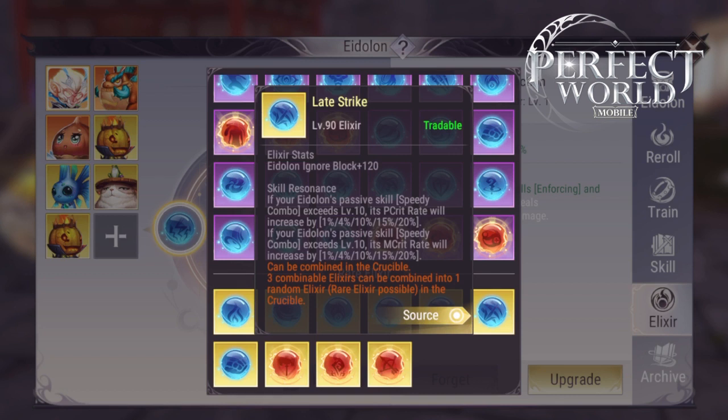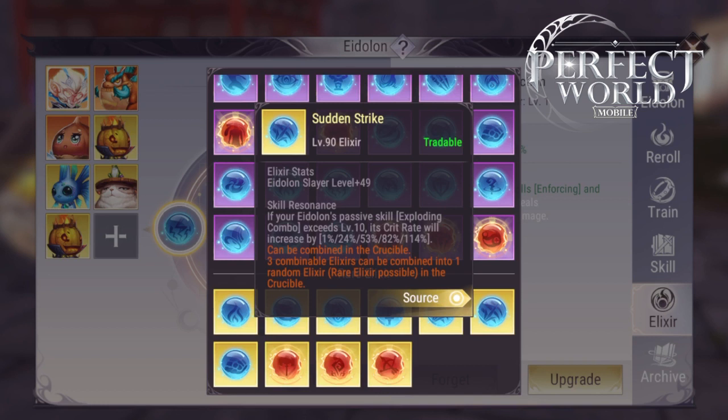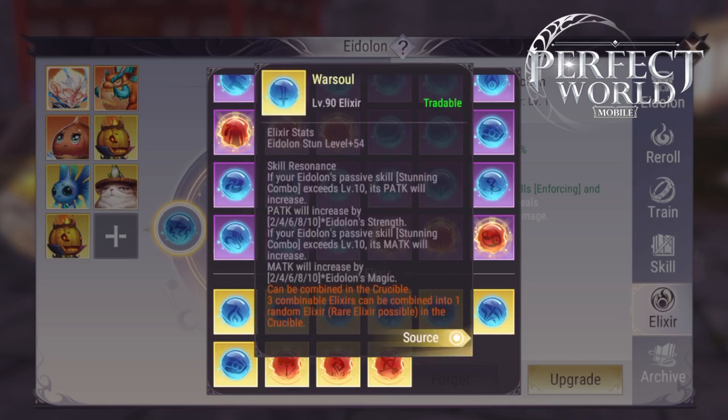War Soul is an elixir that matches Stunning Combo. If you level Stunning Combo up to 10, it's going to increase the P attack of your pet. Life Cycles matches Haste — all you have to do is get Haste up to level 10, not level 30. Haste and Stunning Combo are expensive skills, but you just have to get them to level 10. And right now, whenever my pet crits, it's doing double damage — so if it can crit every time and do double damage every time, I would be very happy.